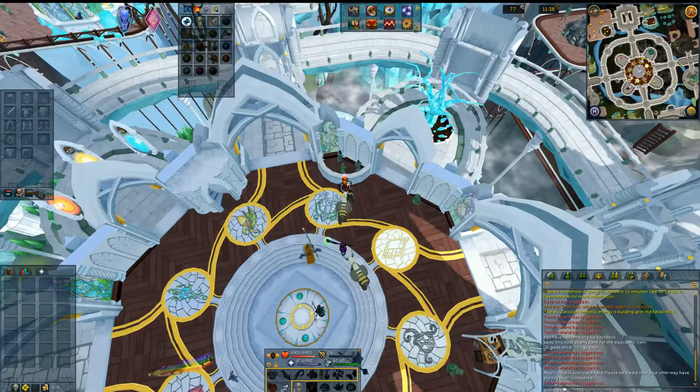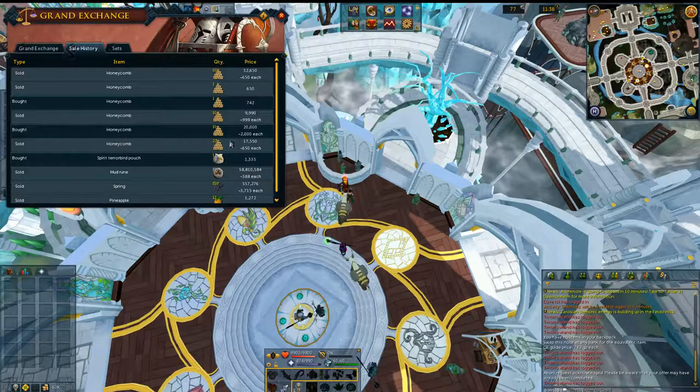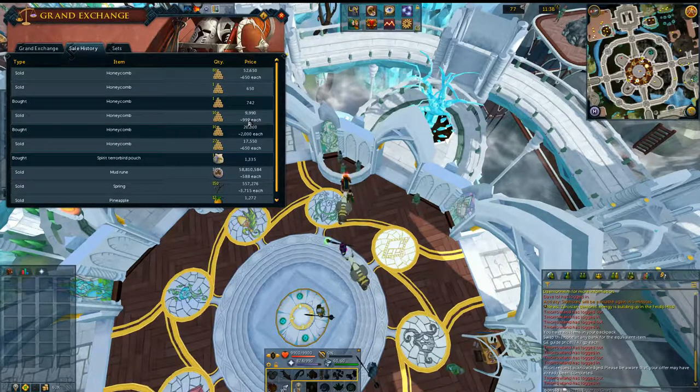Looks pretty good. I just want to show you the importance of checking margins here. Earlier I actually bought ten of these for 2,000 GP apiece and sold the ten back for about 999 GP each. That means you can actually sell these for 2,000 if you get lucky with your timing or if someone's trying to buy a large quantity. However, right now if I try to instantly sell them I'm only getting 650 GP each, so always check your margin — see what the high and low cost is.